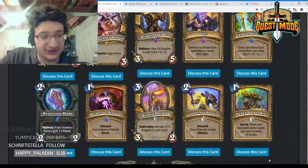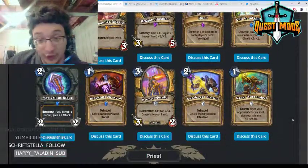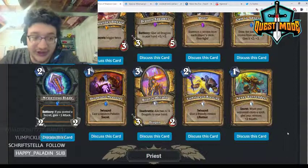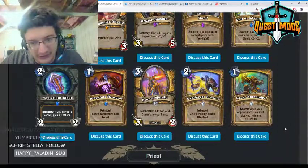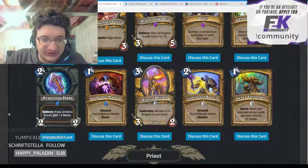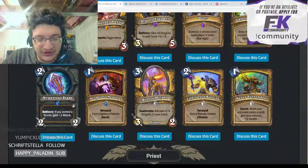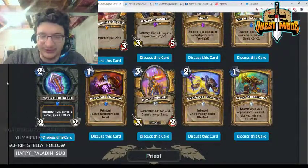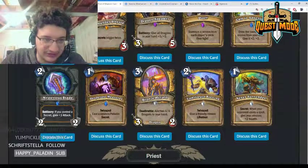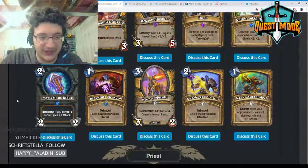Mysterious Blade — basically the fiery war axe for Paladin. Two mana, battlecry: if you control a secret, gain +1 attack, making it a 3/2 weapon — pre-nerf Fiery War Axe with a secret in play. The only problem is you have to play a secret on turn one, which is fine. You can make your deck consistent enough that this will be a Fiery War Axe. I think this card is very powerful and should help Paladin a lot in the early game.